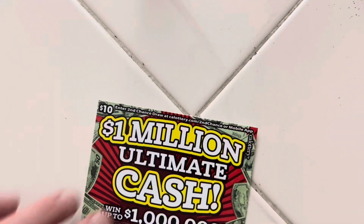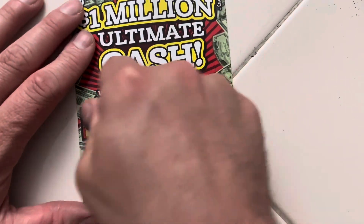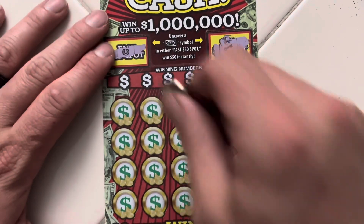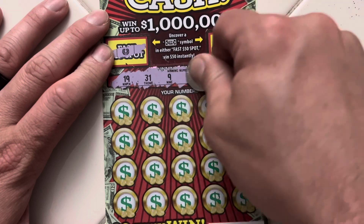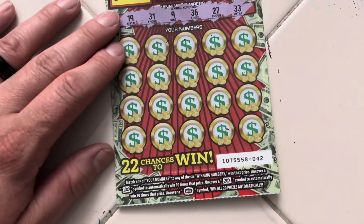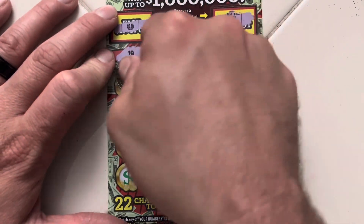Moving on to our $10 tickets, starting with ticket 42. Fast 50 and Fast 50 — we have yet to see that. Winning numbers are 19, 31, 9, 36, 27, and 33. We could also find a 10X, 20X, or a win-all symbol. We have yet to see any of those, so it would be nice to see any of them come through.